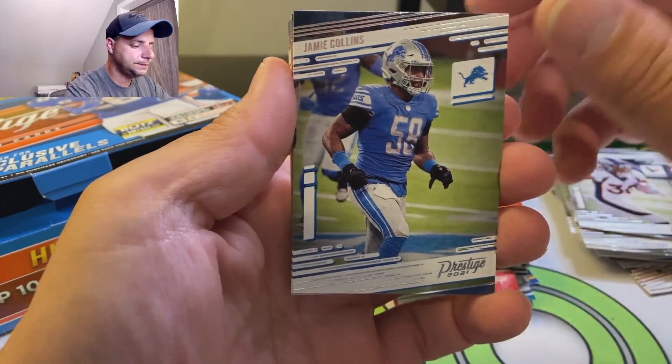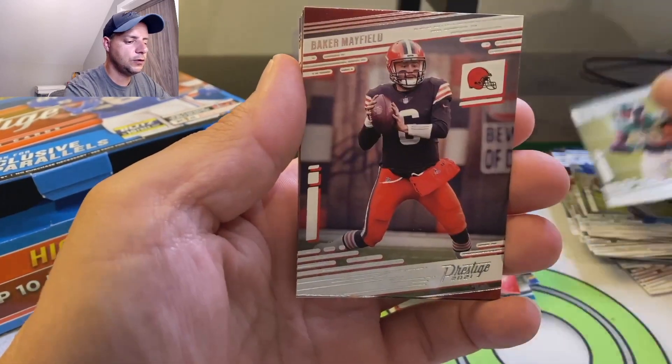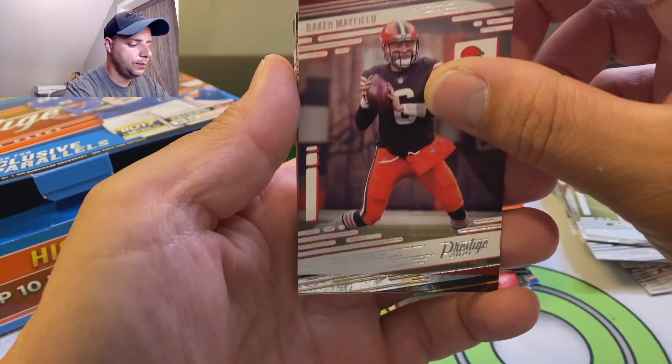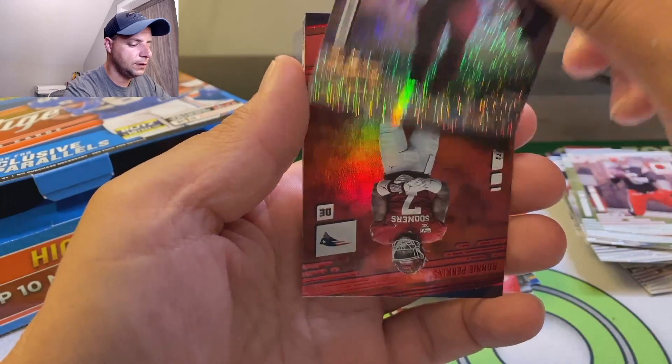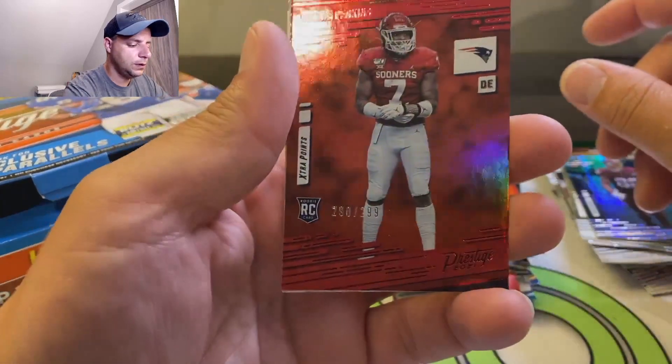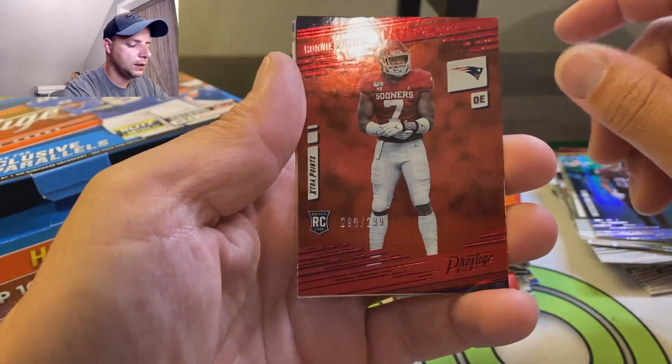Phillip Lindsay, Jamie Collins, Jamison Crowder, Baker. Logan Thomas - another numbered card. So they said 10 numbered cards, so you get one numbered card each pack. Makes sense - now I'm putting it all together.